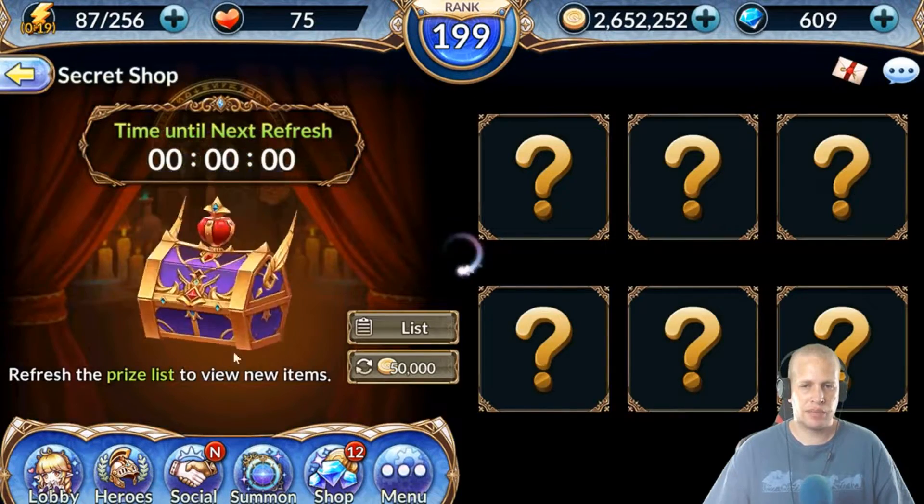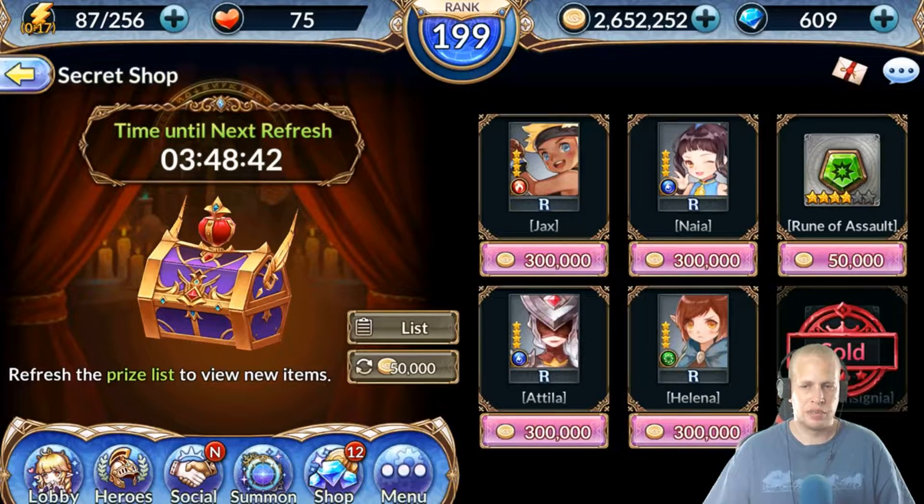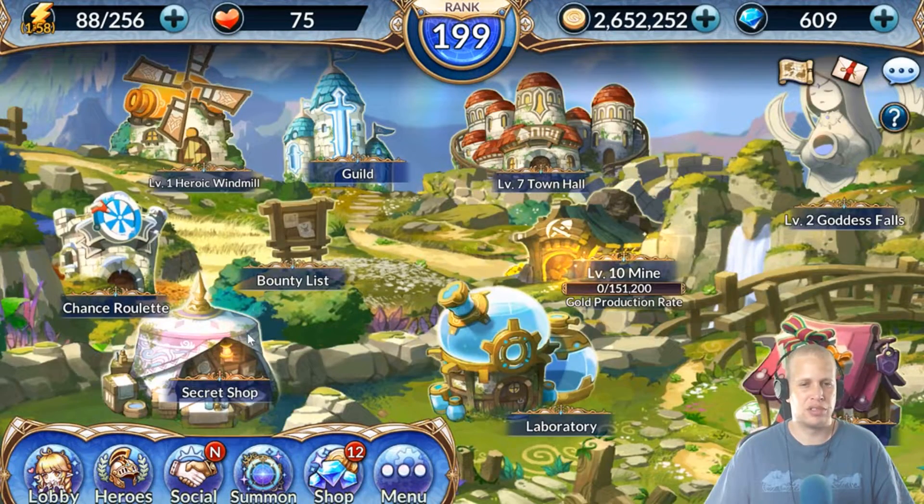There are even more places. You can check the Secret Shop - on occasion there'll be essences here along with some insignias and other cool stuff. Don't buy the heroes - my advice. Don't buy any rune that's not six-star, and if it's six-star check the slot. If it's like a fifth slot or something rare like second or third slot, hey give it a look, maybe you've got spare gold for it. But try not to frivolously spend your gold.